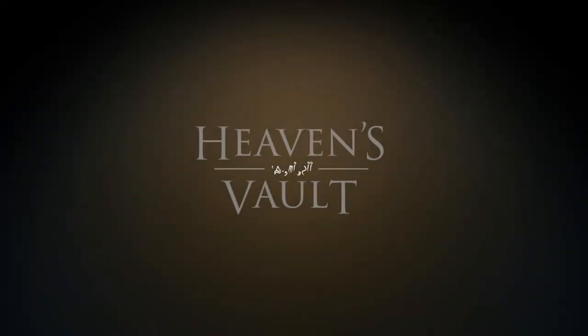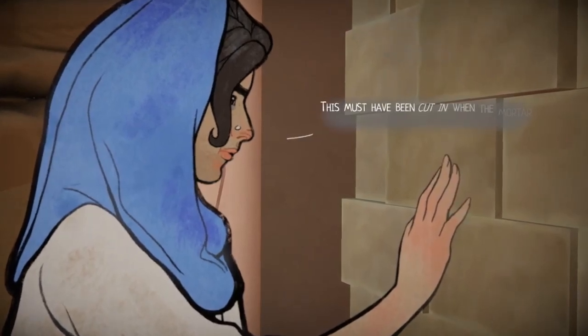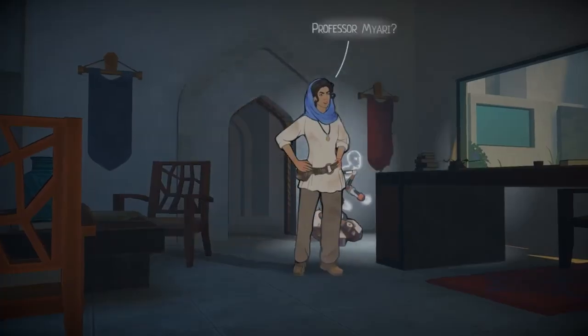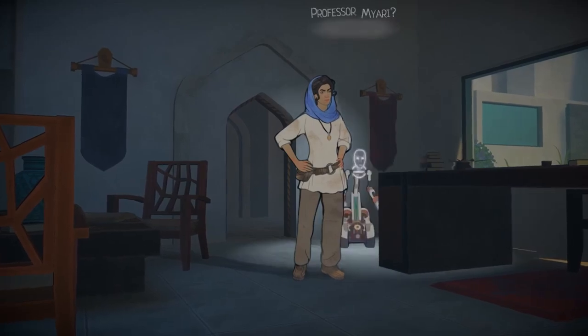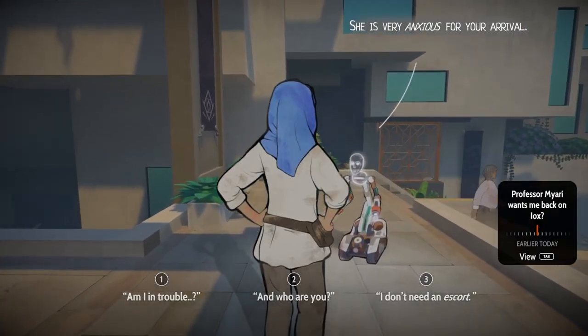Heaven's Vault is a narrative-driven adventure game developed by Inkle and published in 2019. You play as Alia El-Azra, an archaeologist born in the slums of Elbereth, who's been tasked with investigating the disappearance of roboticist Yaniki Renba, with the assistance or oversight from a robotic companion called Six.